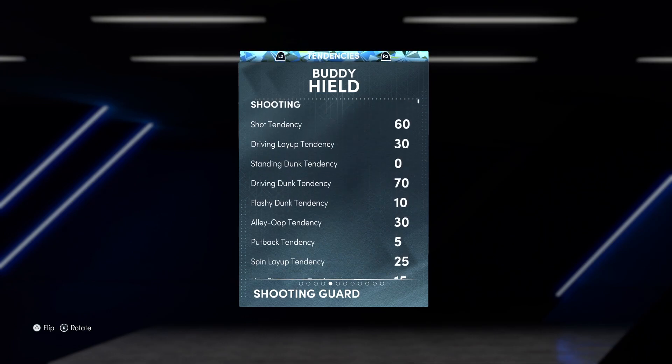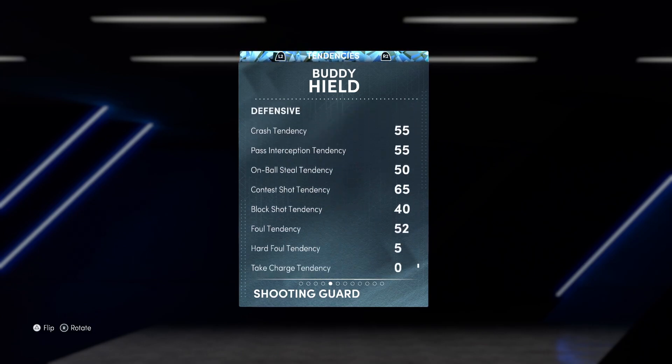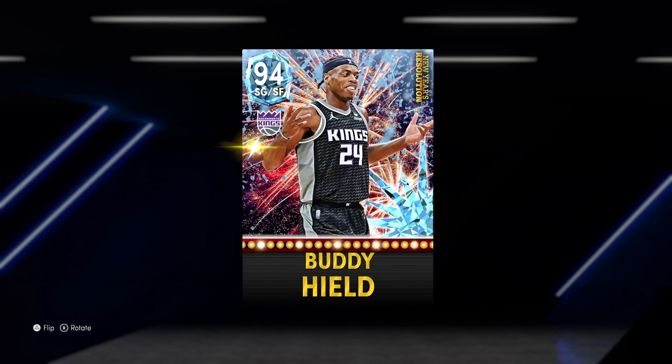The base Buddy Hield has pretty terrible defensive tendencies, which kind of sucks. And the Evo version also has terrible defensive tendencies — something I don't really love. He may not feel the most amazing as an off-ball guy. But if you're on-balling with this Buddy Hield, try him. I'm probably going to throw him at PG, like a Lillard-type role, and see what happens. Overall, this Buddy Hield is going to be a god and might be one of the best guys to run at clutch time.